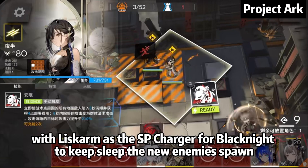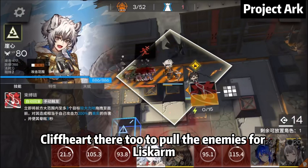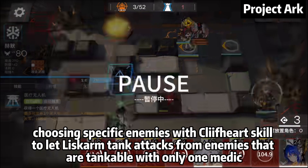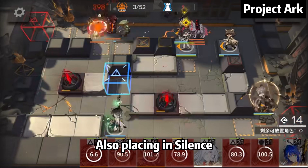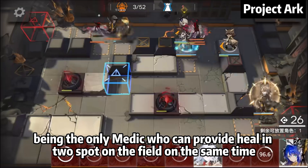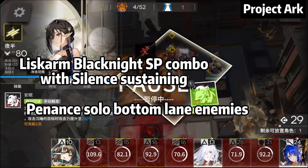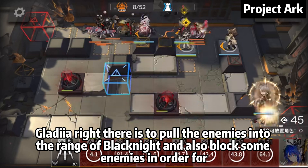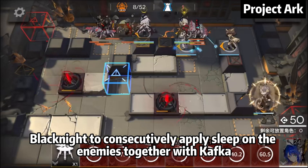Liskarm acts as the SP charger for Black Knight to keep sleeping the new enemies that spawn. Cliffheart is used to pull enemies for Liskarm. To be precise, choosing specific enemies with Cliffheart's skill lets Liskarm tank attacks from enemies that are tankable with only 1 medic. Silence is also placed as the only medic who can provide heals in 2 spots on the field at the same time. Gladiar is there to pull enemies into the range of Black Knight, and also block some enemies so Black Knight can consecutively apply Sleep together with Kafka.